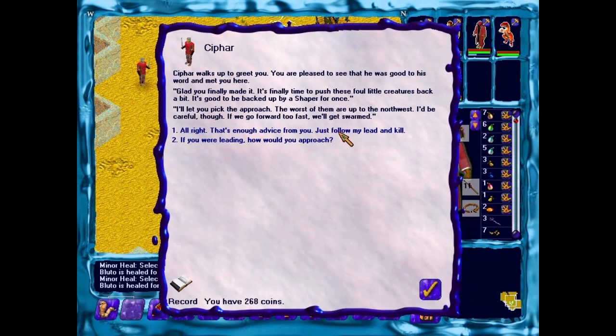I'm sure we're gonna find out. Syfar walks up to greet you — you're pleased to see he was good to his word and met you here. 'Glad you finally made it. It's finally time to push these foul little creatures back a bit. It's good to be backed up by a shaper for once. I'll let you pick the approach. The worst of them are up to the northwest. I'd be careful though — if you go forward too fast, we'll just get swarmed.' That's enough advice from you. Just follow my lead and kill. You're just a hired sword.